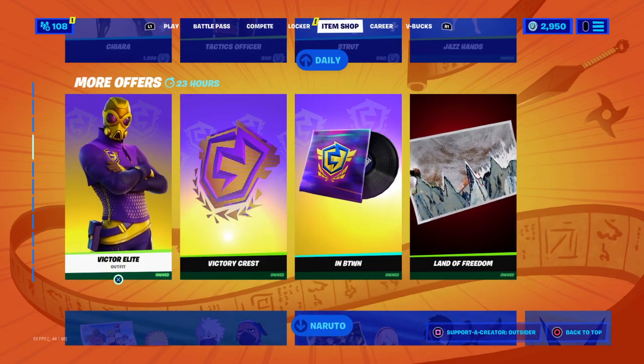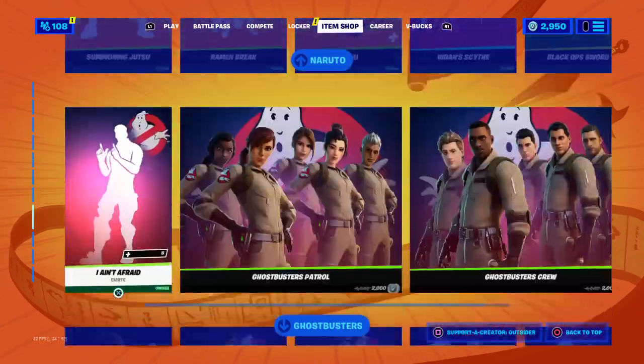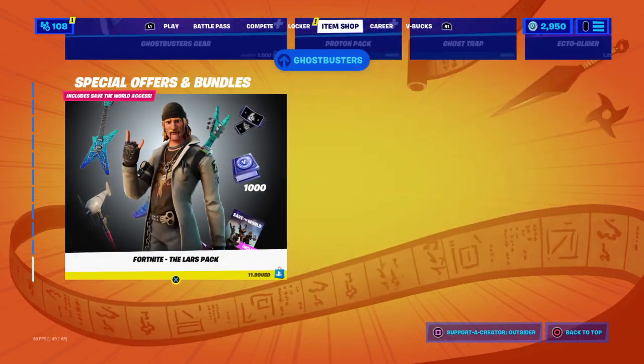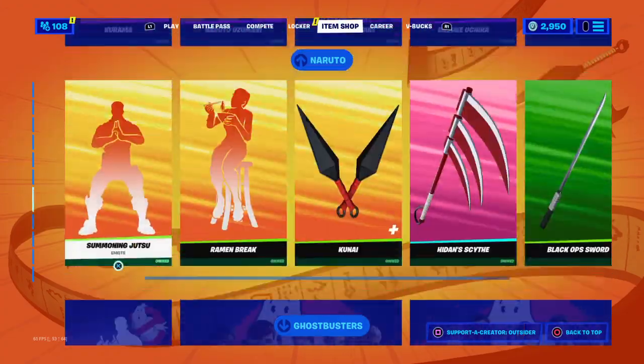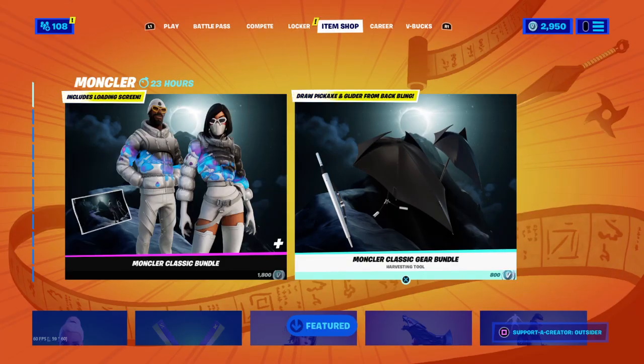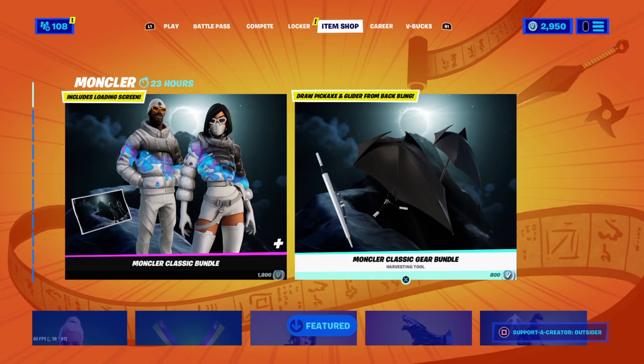There are a couple of things I don't own — the Victor Elite, the new two skins, Ghostbusters of course, and the Lars Pack as well as the other packs. Make sure you guys use code Outsider, and let me know what you guys think in the comments about the skins.